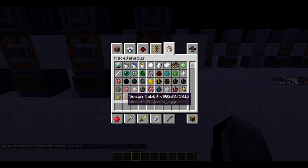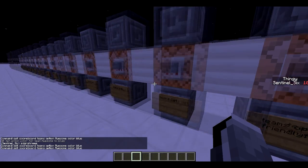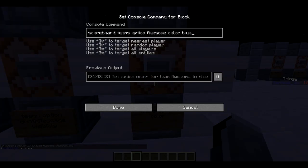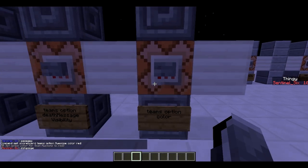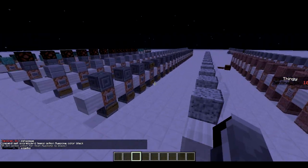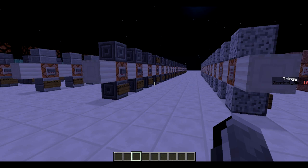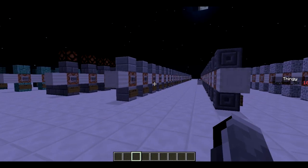You can also change the name tag color for a player's team — setting it to blue makes my name tag blue, and if I type in chat it shows in blue. You can also set it to red or black and other basic colors. That is basically the slash scoreboard command — how to make teams, configure teams, and make scoreboard objectives. I'll see you in part five, which covers the slash stats command that goes together with slash scoreboard.